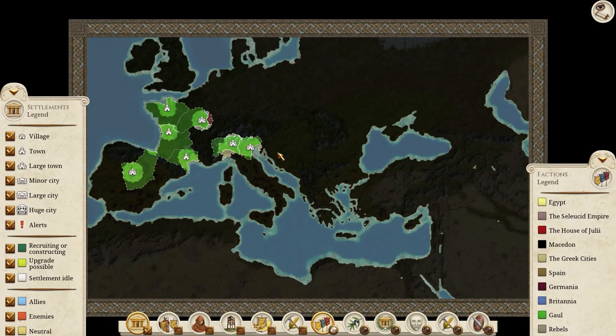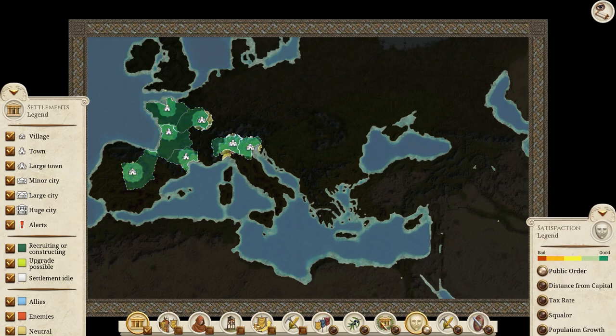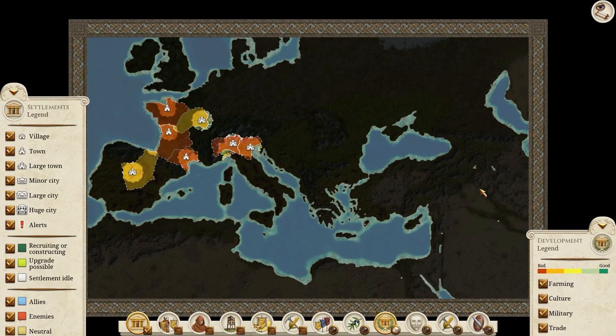Let's start by looking at the world as we know it. This new map overlay has been created, allowing us to quickly get an overview of the entire game map. We've got options to show levels of security, satisfaction, development, and a few others.